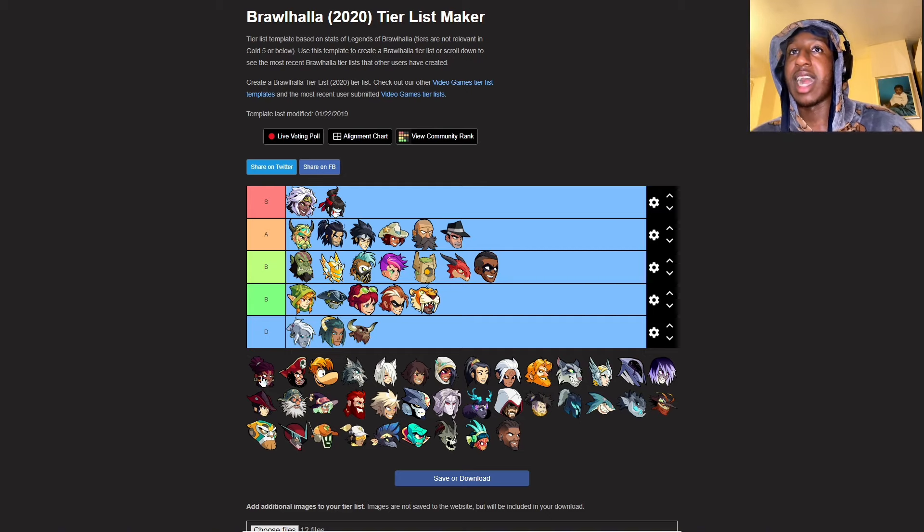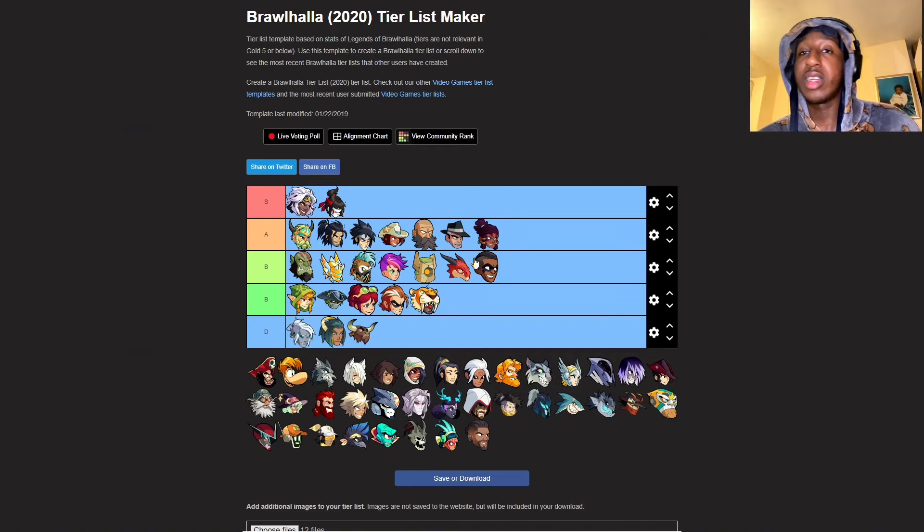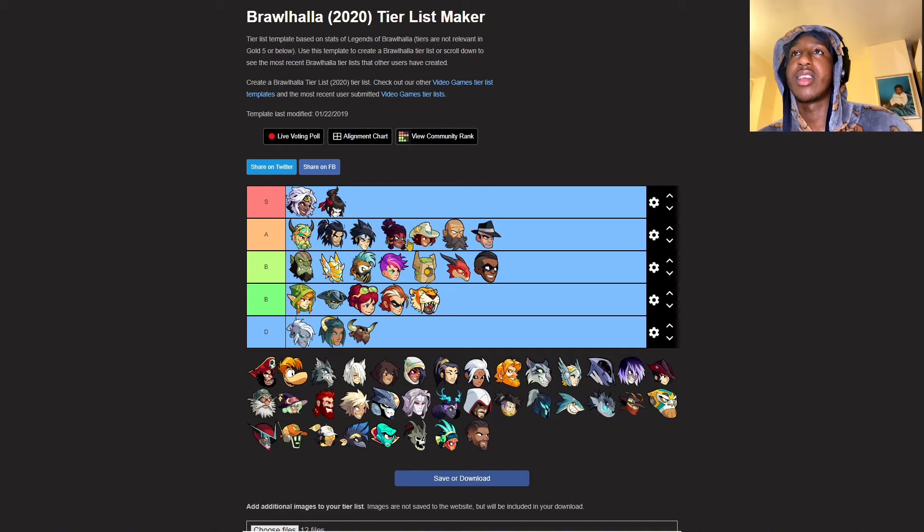Jarla - I like Jarla. I don't play her a lot but when I do I genuinely like playing her. I'll actually give her an A. Axe and sword is actually a mad combo and her signatures are mad too. That neutral sequence with axe where she jumps up and spins around - the hitboxes on that are crazy. In my personal opinion she's better than Caspian, Wu Shang and Cross.